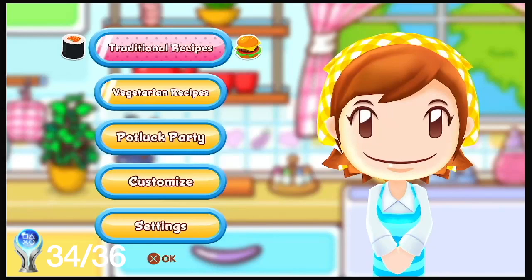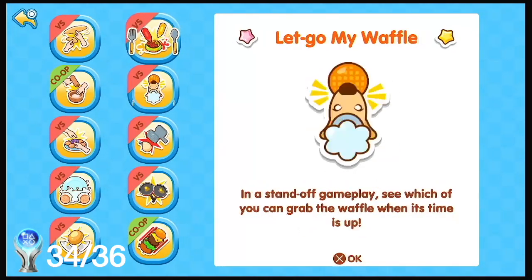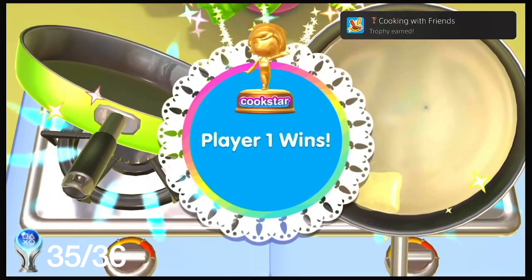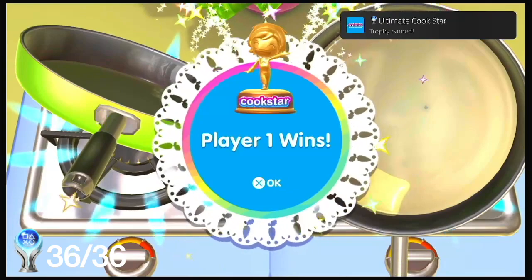For the final part you just need to do mini games and potluck party — I picked butter battle for this. And then finally we get the platinum trophy: Ultimate Cook Star. It's a pretty easy trophy to get and it might take a few hours. Thanks for watching and see you in the next one.